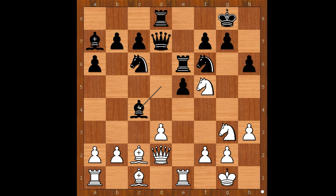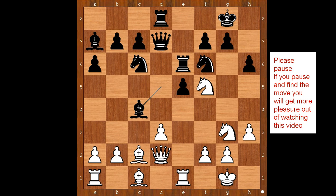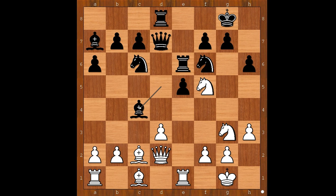Bishop takes on c4. White to move — please pause and find the best move for white. What did you find? If d takes on c4, queen takes queen, bishop takes queen, rook takes on d2, and black is winning. So white did not take the bishop — the idea behind queen to d2 was revealed.